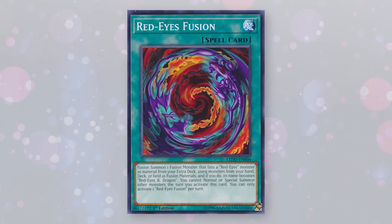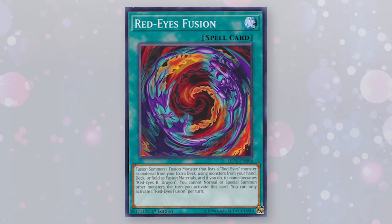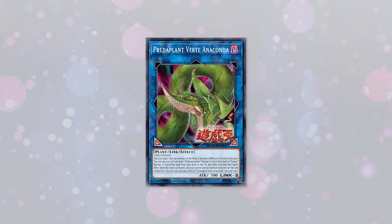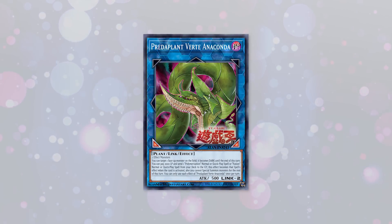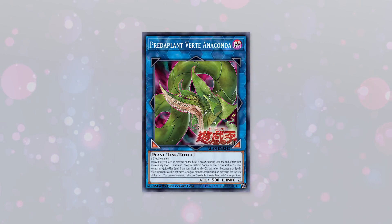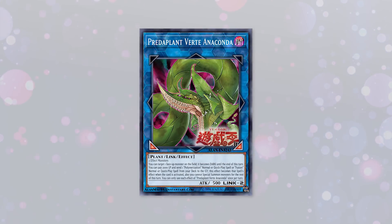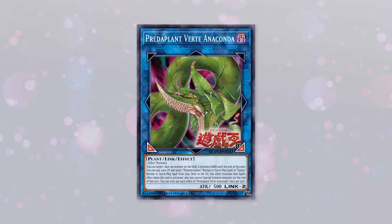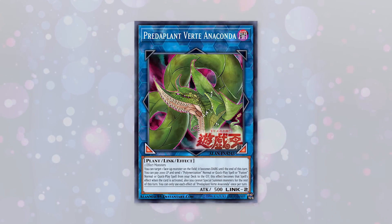Now, you may be wondering — we can't consistently access this card without Special Summoning, and you're right. But this is where a certain Link Monster comes in, and that Link Monster is Predaplant Verte Anaconda. Predaplant Verte Anaconda is a Link 2 that requires two Effect Monsters, and it can send Red-Eyes Fusion to summon Dragoon of Red-Eyes. You may be wondering: didn't you say you couldn't Special Summon anything else the turn you used Red-Eyes Fusion? Remember that period I pointed out? Because that period divides the Special Summoning restriction and the effect on activation, and because Verte Anaconda only checks the on-activation part of the card, it doesn't check the Special Summoning restriction — meaning that one period made this card viable, and in fact, top tier.